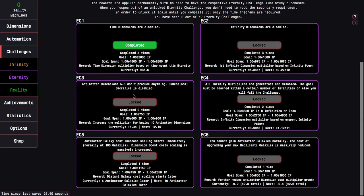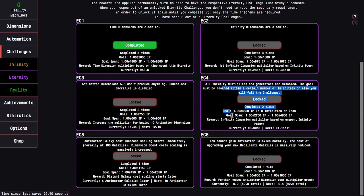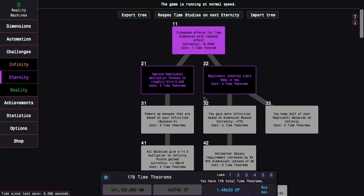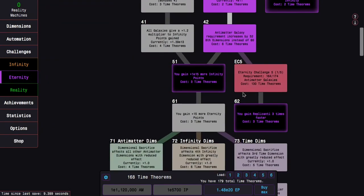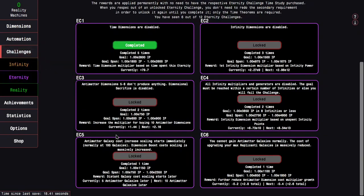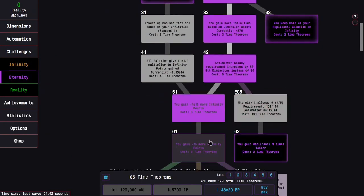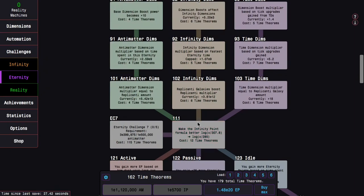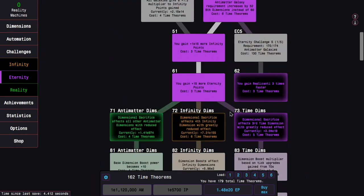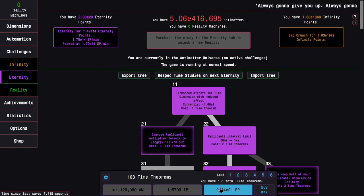So now what do I want to do? I might want to do eternity challenge three. I don't want to do eternity challenge four because of the stupid infinity grinding. What about eternity challenge five? I haven't done that one in that long. So I need 174 antimatter galaxies, and this time I have a little more choice of what I can do with my time study tree. This is the one where antimatter galaxy cost scaling starts immediately.